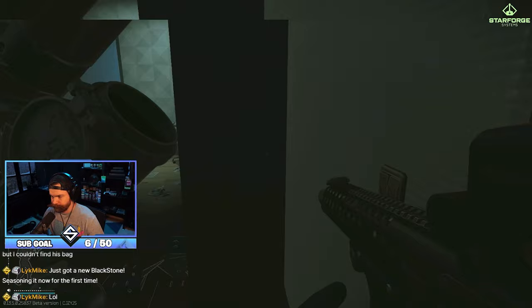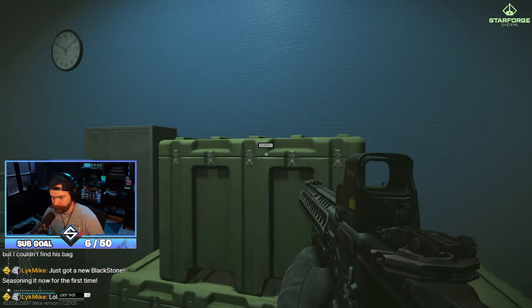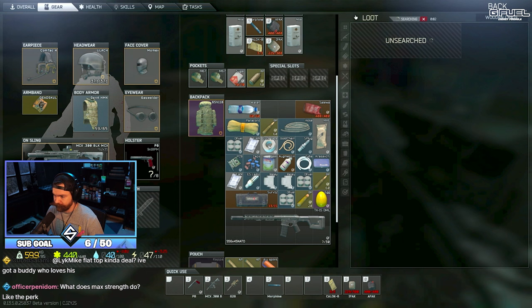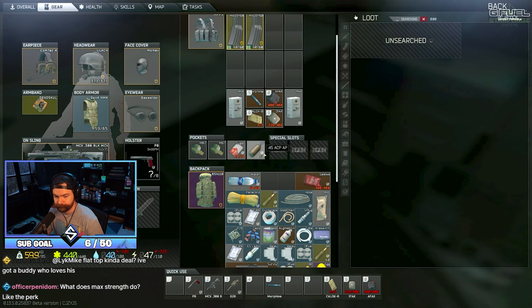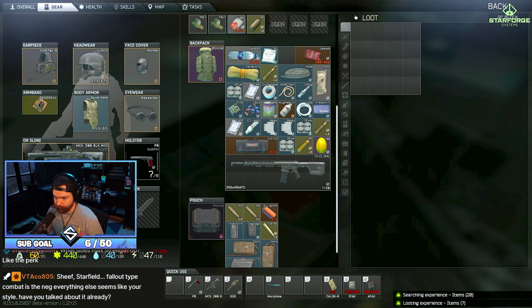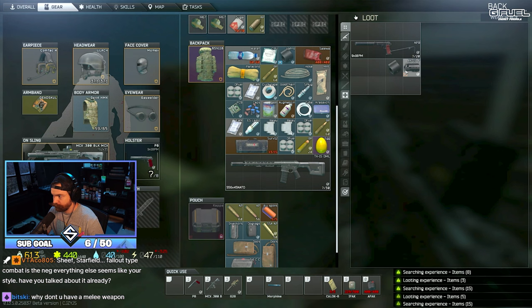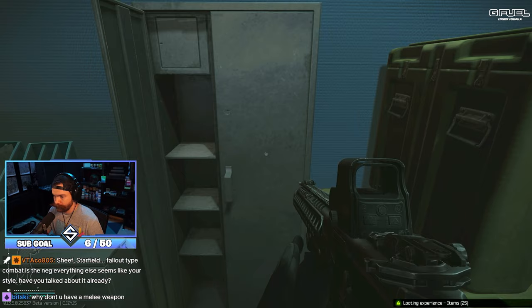This is the armory key - the terror group armory key. I need a red rubble or a Kaya out of these green cases. It's rare but it can happen. What does max strength do? It removes the weight of your weapons - so like the five or six kilograms they normally weigh, yeah, they won't weigh anything.